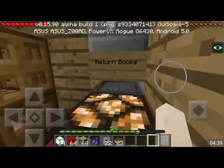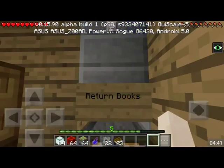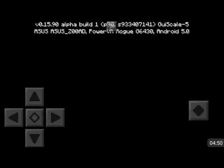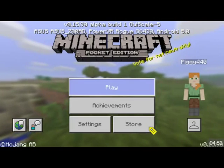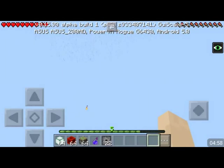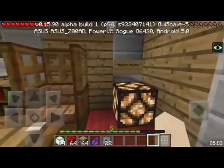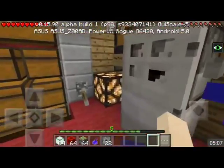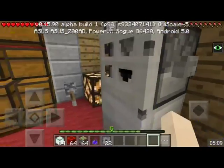If you want to return them, you go into 'return books' and you throw them into the slot here, and then it will return to the library. And this is just a fridge — that's all it is.